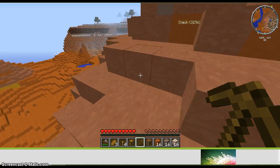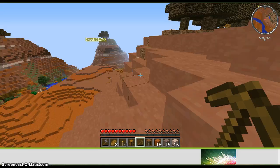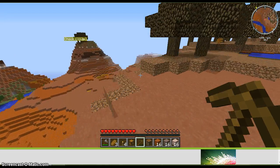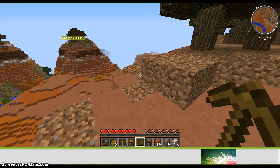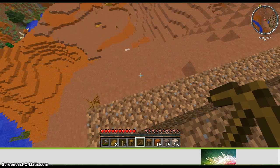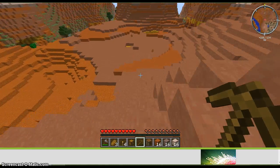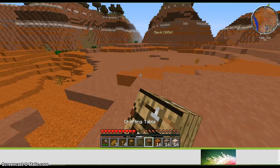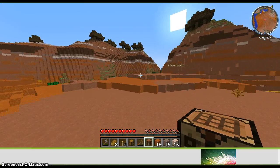So that means we got 32... 40... 48. We got 48. I don't feel like I should make the house here — I feel like I should make it in another biome. But yeah, the voxel map is really cool.